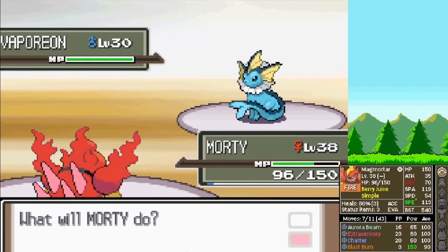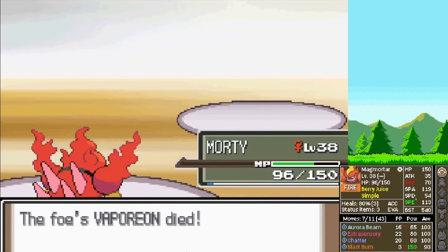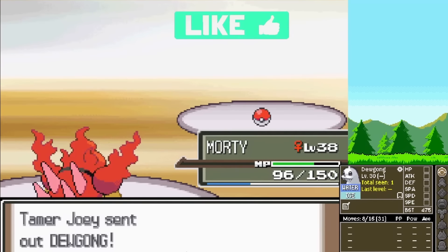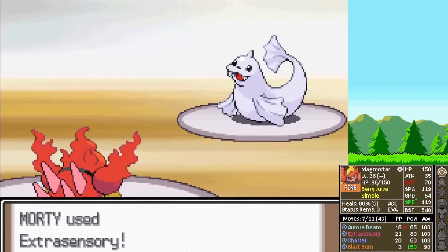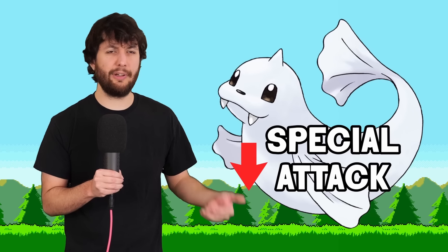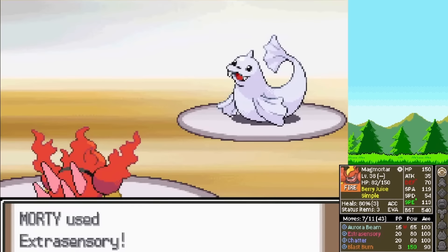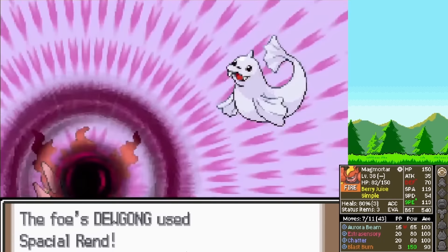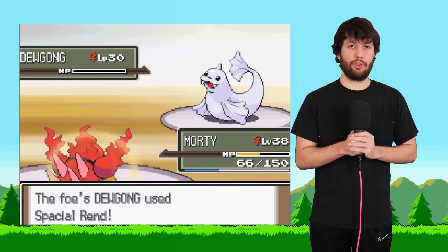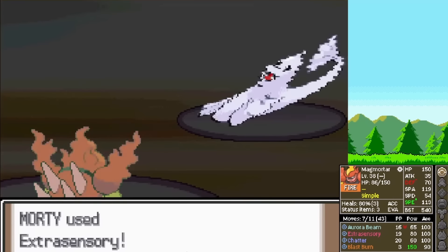Gardenia sends out Vaporeon — why do you have Lopunny and Vaporeon on your team, Gardenia? We Extrasensory and one-shot the Vaporeon. Dewgong is up next — Extrasensory does around half, and it hits us with Spatial Rend, but doesn't do much damage. The next Extrasensory leaves one HP. We get Rended again, which makes Morty use the Berry Juice I gave it for safekeeping — I guess I'm not getting that back. We finish off the Dewgong.